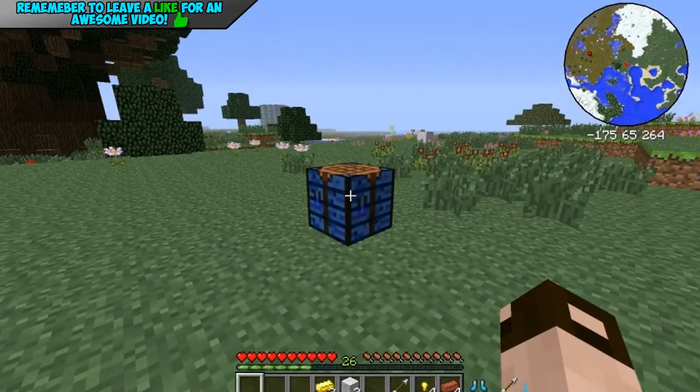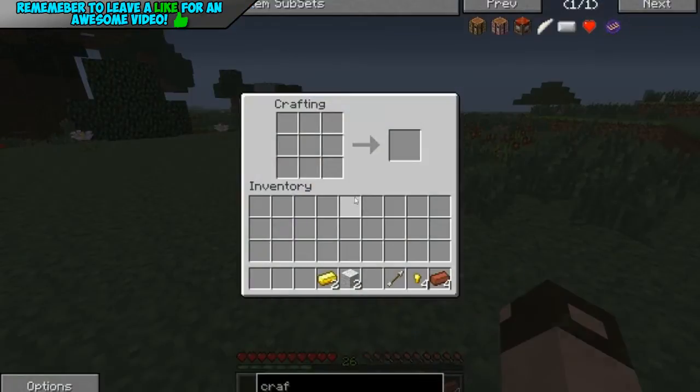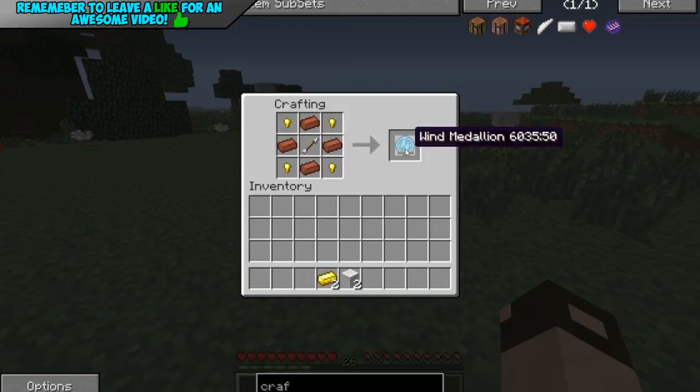Firstly, you'll need to make a wind medallion, which is as follows: you'll need an arrow in the middle, four golden nuggets around the sides — which you can get from putting gold ingots into the crafting interface — and then brick in the remaining cross bits in the middle. And then once you have your wind medallion, put that in there.